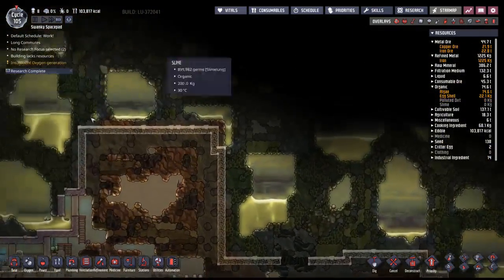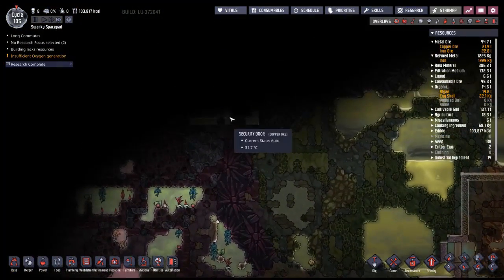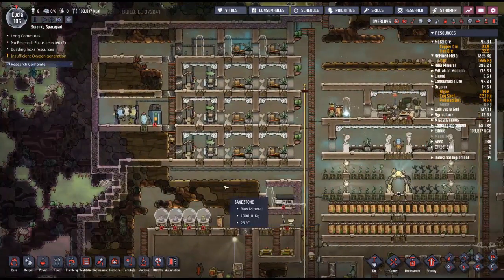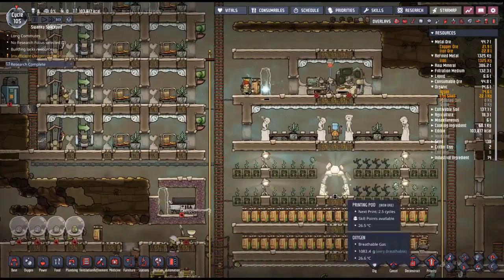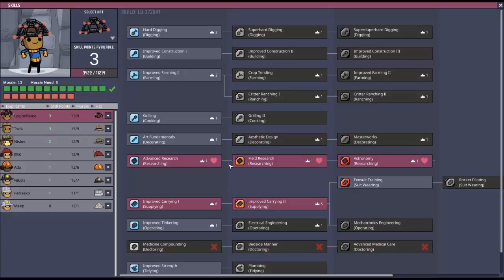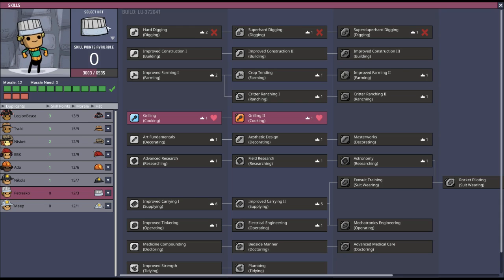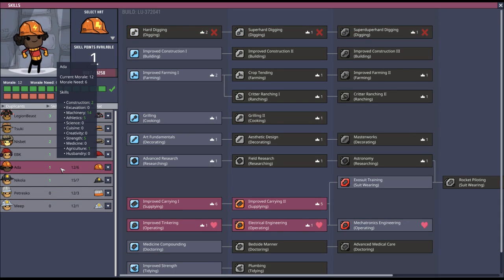As soon as we get our suits, we can explore the area surrounding our base a lot more. Hey Patrisco — did you get better cooking? He's never cooked a day in his life, but he's better at it.